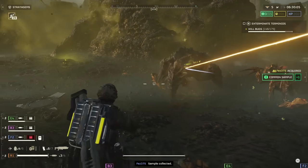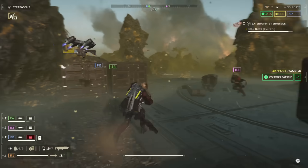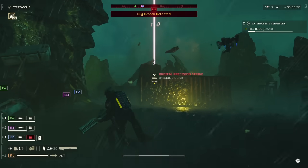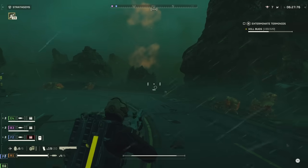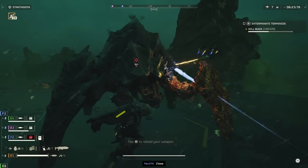You don't have to fire the Railgun in unsafe mode — in fact, I recommend that you don't. Unsafe mode lets the Railgun do more damage per shot, but it's not enough to shred the Charger's armor in one shot. You'll be doing two shots either way. By doing it in safe mode, you can keep the charge up as long as you need to while you line up the perfect shot.